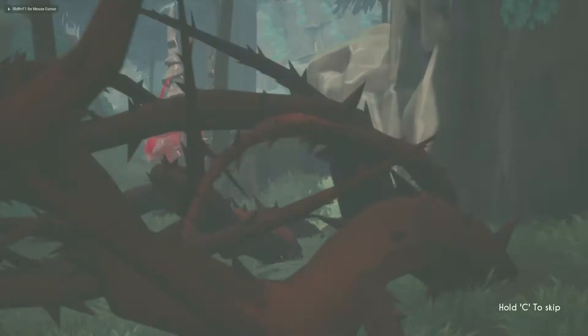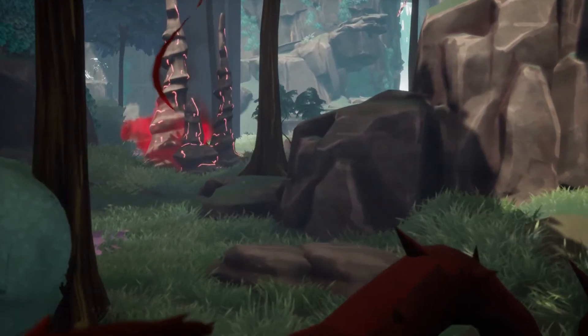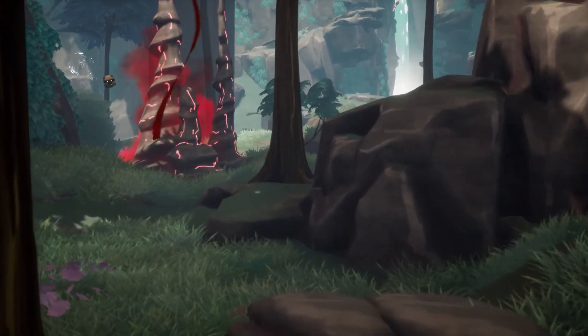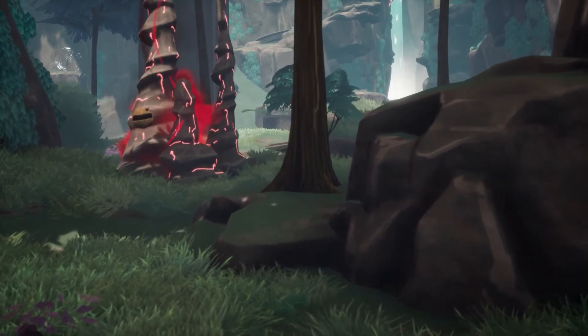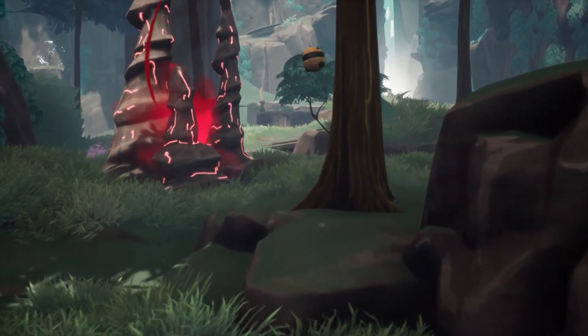Greetings Alchemists, welcome to another Antler Studios devlog. This week you've got me, Harry, lead programmer, and today I'll be running over the features of our latest animal in the game, the spider, talking about its mechanics and explaining a little about how we use behaviour trees in UE4 to create it.